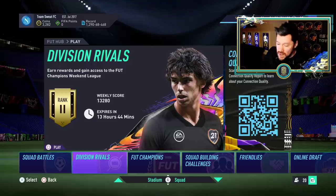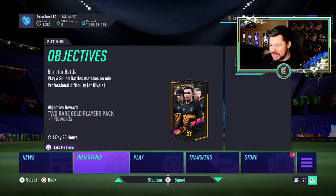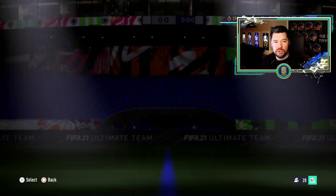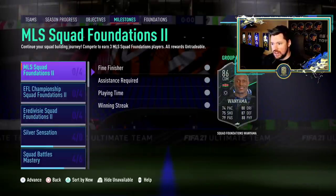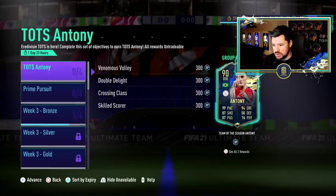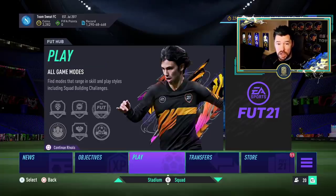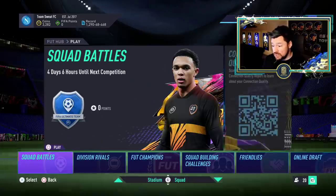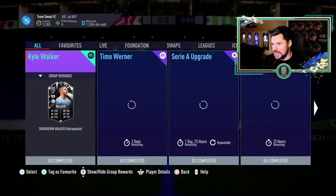What's up guys, Penthes here, welcome back to another FIFA 21 video. It's 6 PM on Wednesday, so we should have a brand new Team of the Week, a brand new Silver Stars, and hopefully some new content. Silver Stars isn't there yet, but we should have maybe some showdown cards for the Champions League final and possibly some other SBCs today.